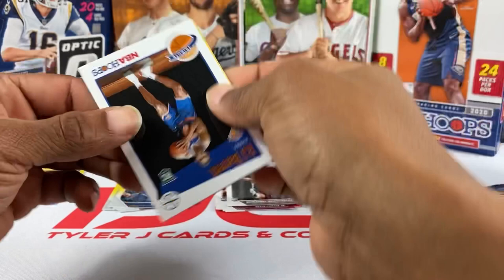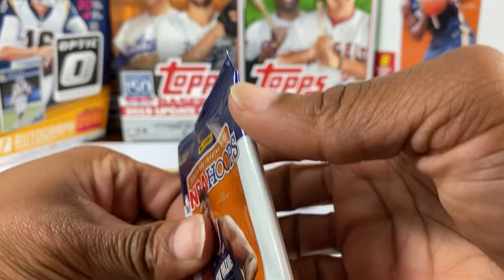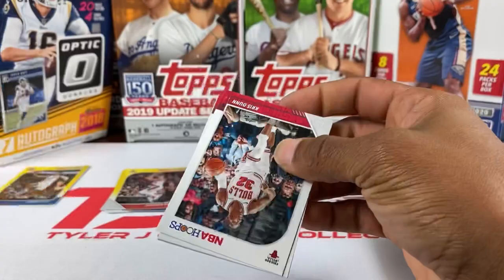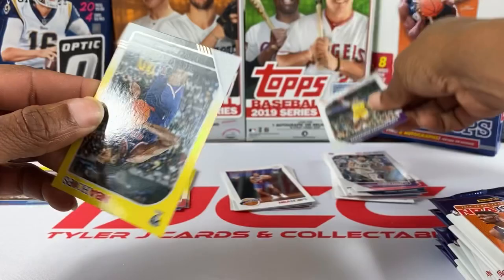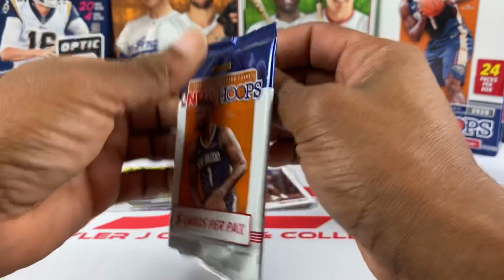Langston Galloway, Pascal Siakam — got the tribute, the RJ Barrett tribute rookie, that's a nice one. Anthony Simmons. One rookie yellow so far: Jordan Bone, our rookie from the Pistons. Chris Dunn, Landry Shamet, Marvin Bagley III, KCP — who's always disappointing — and DeAndre Jordan with that hair, that's our yellow. They need to come on with the rookies now.